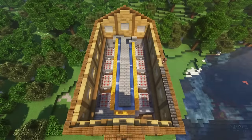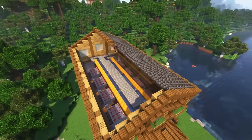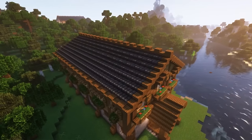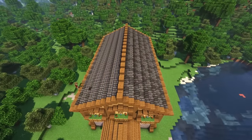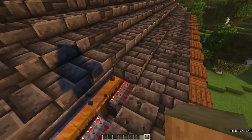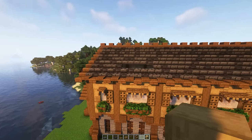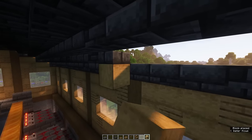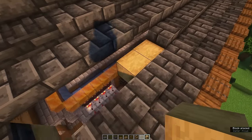Time to fill in the roof using deep slate brick and deep slate tiled slabs. On top of the roof, alternate stacked and single spruce slabs all along the top of the build. We now want to create some extra detail on the roof by creating dormers using stripped oak — make a five-block-wide window with a spruce roof on top. These should align with the windows on the side of your building.